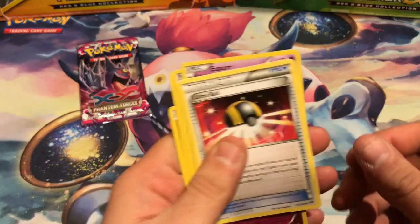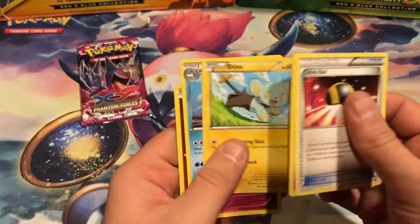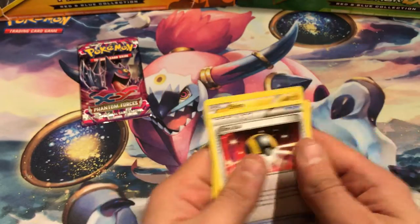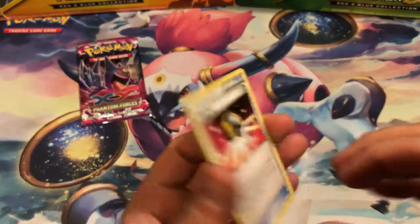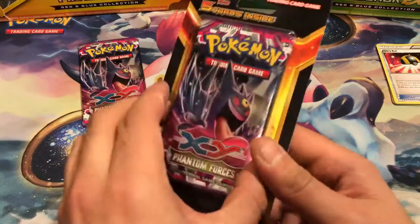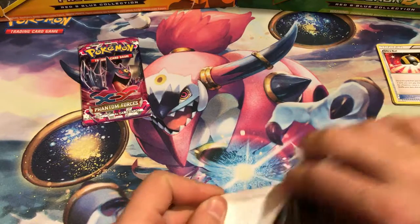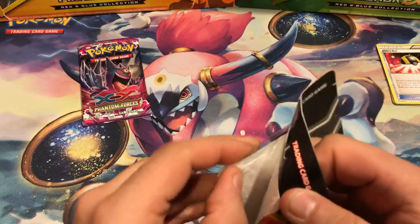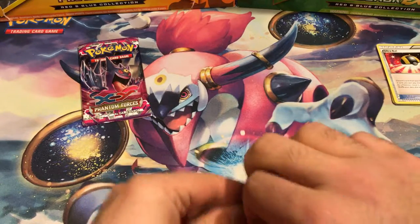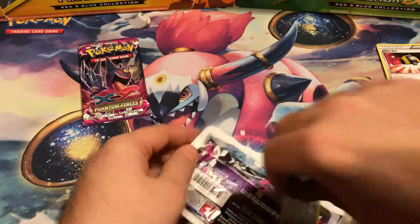I got a Phantom Forces. Inside the first pack we have an Ultra Ball, an Esper, a Shinx, a Sealeo, and a Flabebe. I think there are chances to get rare cards out of these. I'm sure it wouldn't be anything spectacular or worth the money at all.